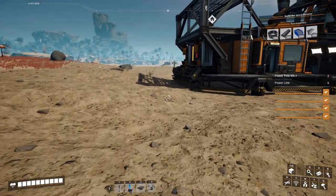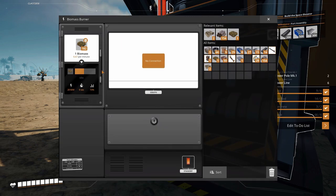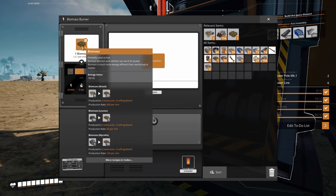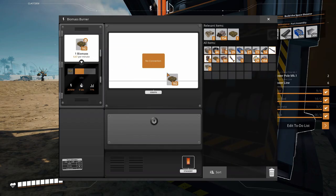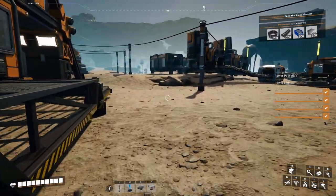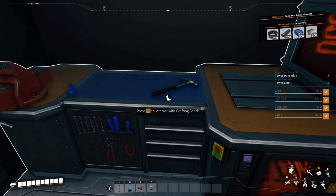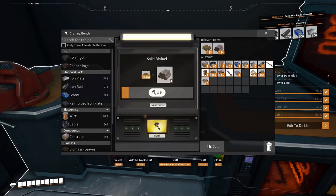Those aren't running yet because we've got biomass in the others. Let's grab the solid biofuel out of this one and turn that into solid biofuel. Once I get my layout in for my biomass burners, then I've got to get those three up and running before I dismantle the two I have running on the other side.